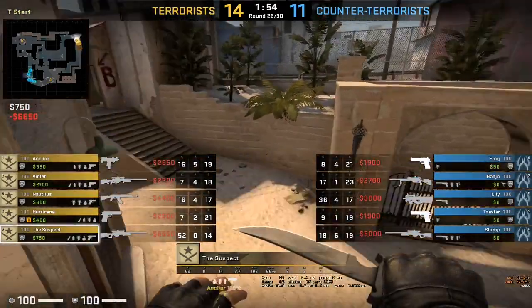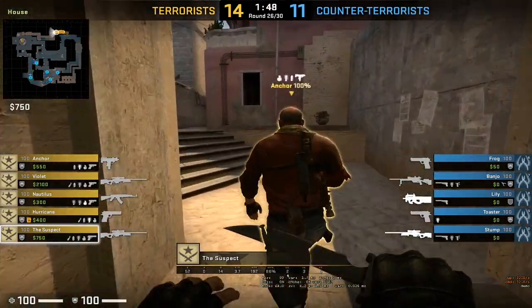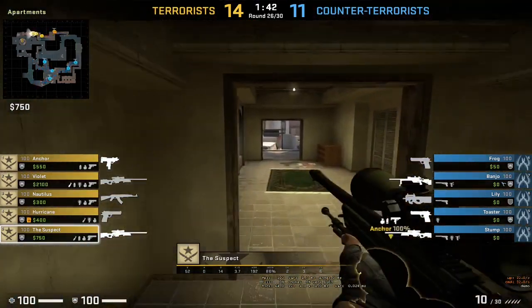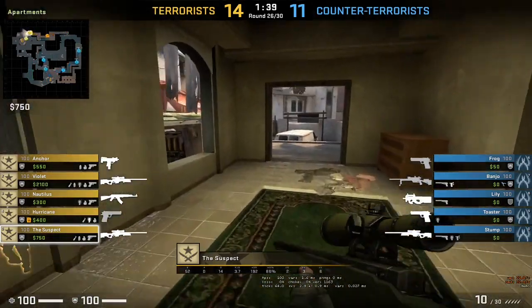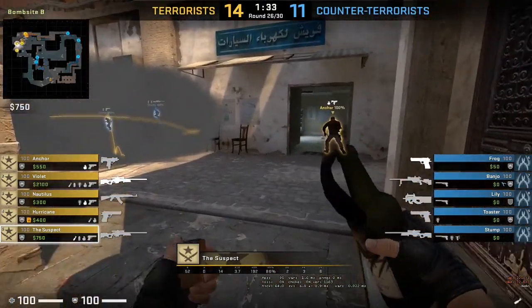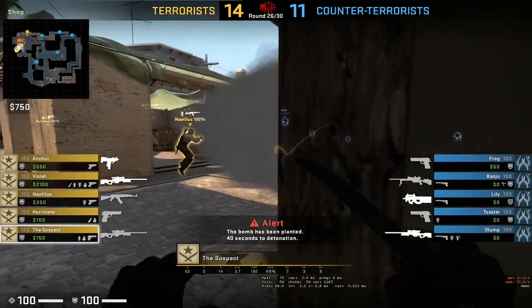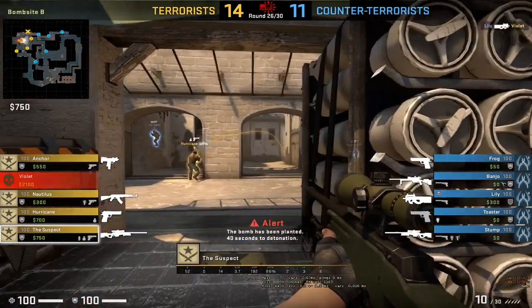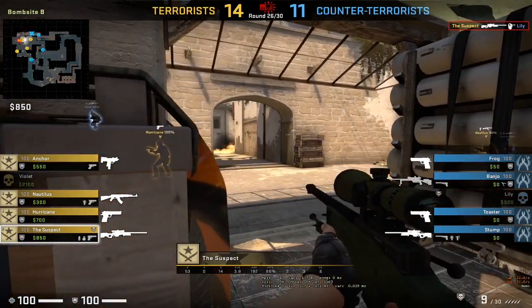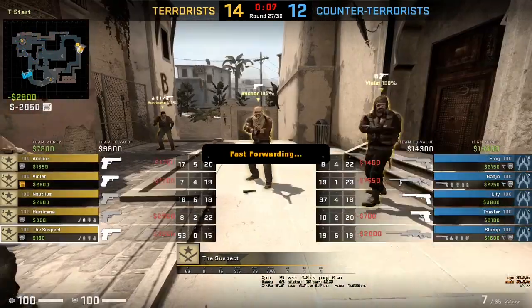It's 14-11 for the T side. Lily has a P90 right now. B site is clear, all Ts are pushing onto B site. They should plant the bomb. Sorry guys, feeling a bit sick. Lily is in B apps. Violet is dead by Lily, suspect kills Lily by headshot. Frog is in B apps alongside Banjo. Bomb gets diffused.